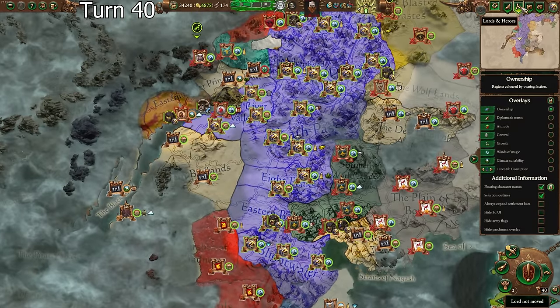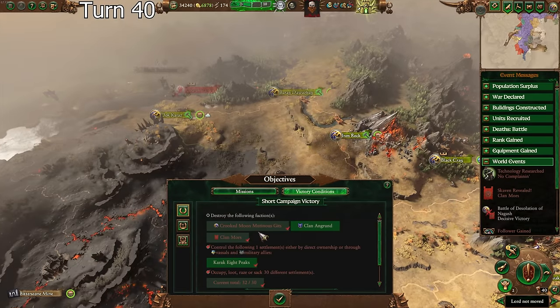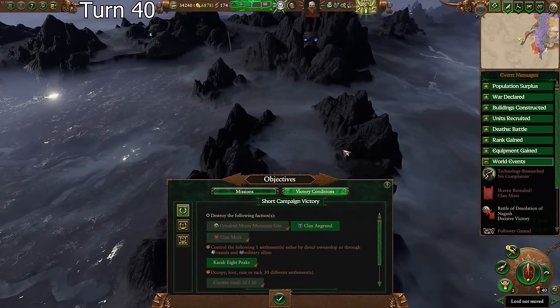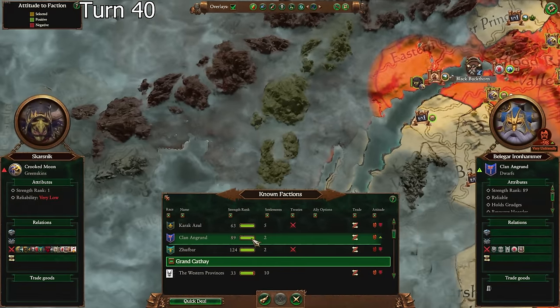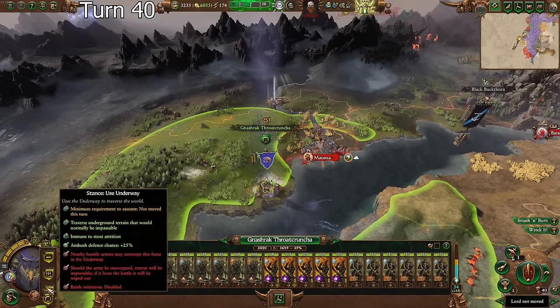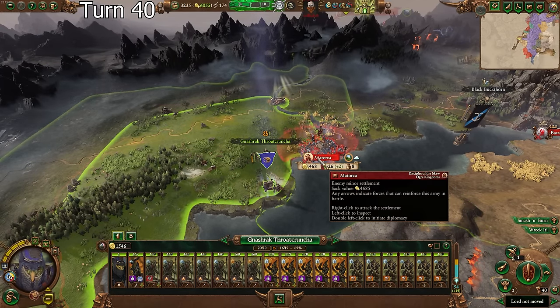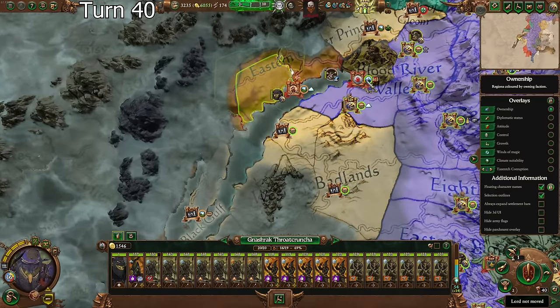Starting where we left off, we have one task left to complete for the short campaign victory: destroy Clan Grunt. They're over here, relatively weak - only two settlements, no real balance of power. Strength rank 89. We could go for this settlement; it's worth almost 5,000 gold. I think that's worthwhile, but we need to wait around here a bit until we get a second army.